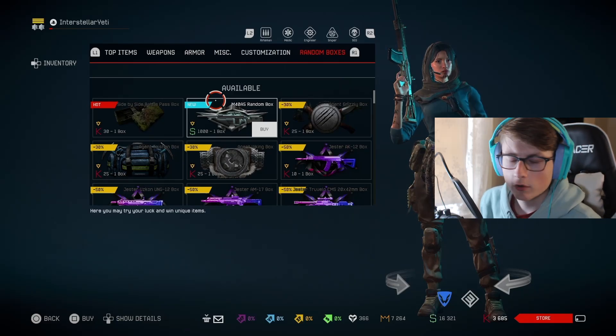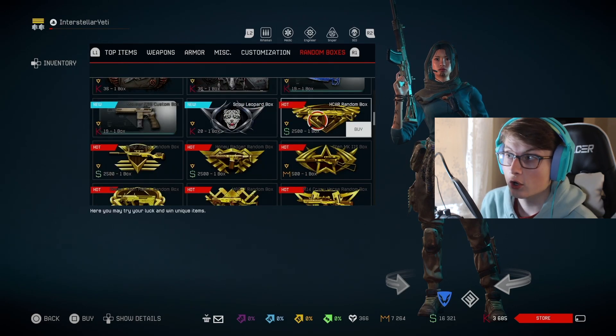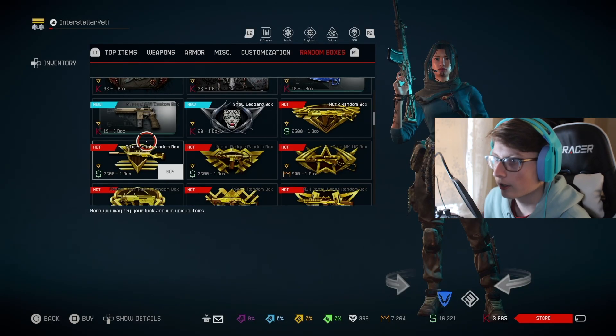Warface has added way more boxes to the item shop and some of them are pretty interesting. You got the gold H-Card random box for $2,500 Warface dollars and you do have a chance to get it in gold and normal, and of course a smuggler's card.